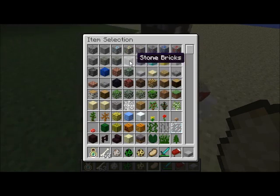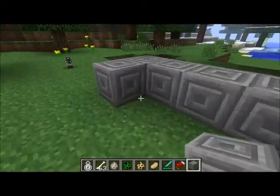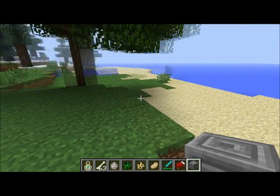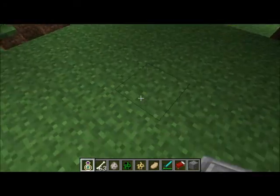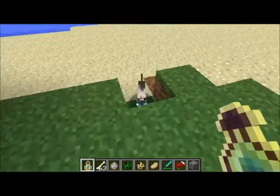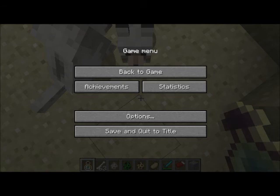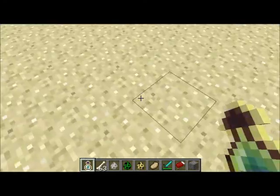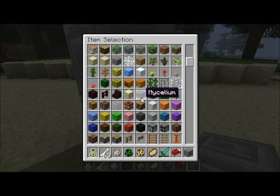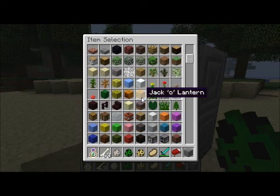And villagers — whoa, a new kind of stone bricks! I never noticed that — it's cool. These could be used for like temples or something. There's also new mob drops for mobs, so let's demonstrate that right now. These new stone bricks would be awesome.